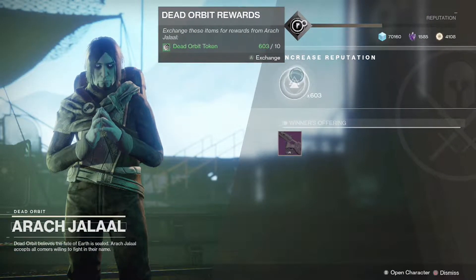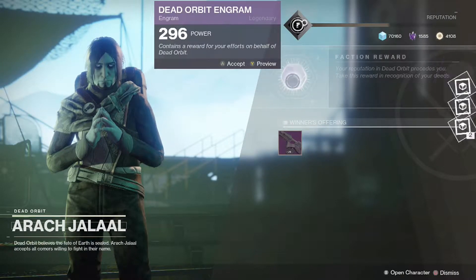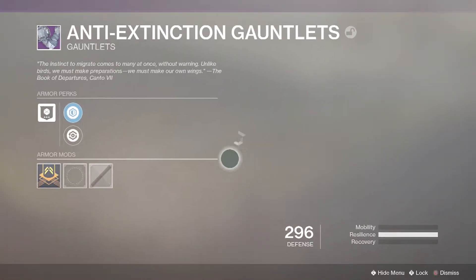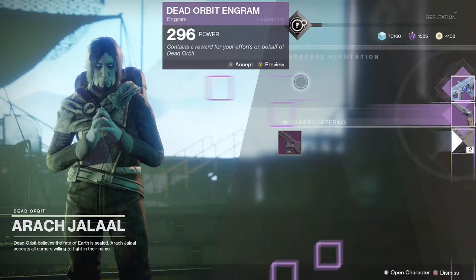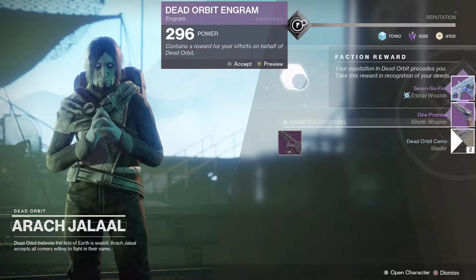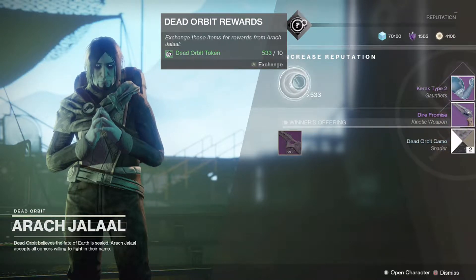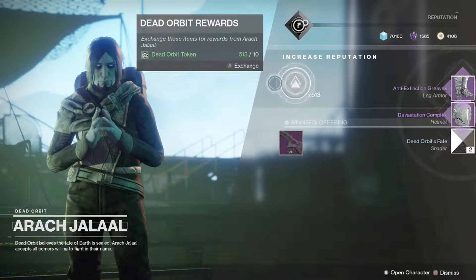Starting off — I've already cashed in tokens before, that's why I have XP, but let's see what we get. We're gonna get gauntlets and a sword. I'm pretty sure you get one Dead Orbit piece and one random. We get Dead Orbit gauntlets, then Dead Orbit hand cannon and a random gun, then a Dead Orbit sidearm and a random mark, then Dead Orbit hand cannon and random gauntlets, then Dead Orbit boots and a random helmet.